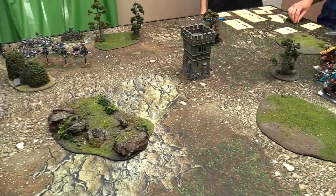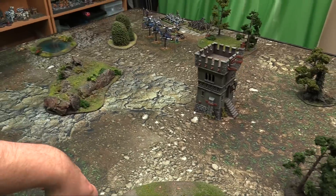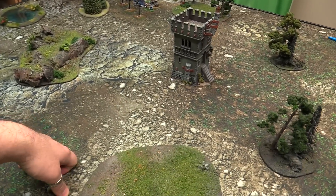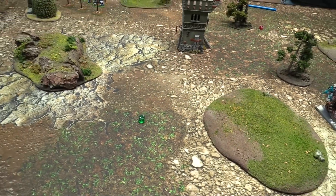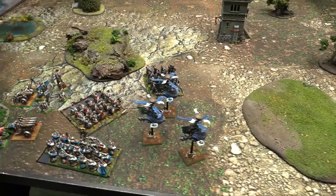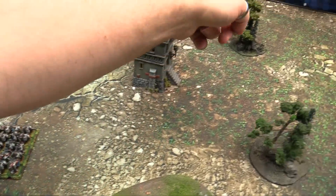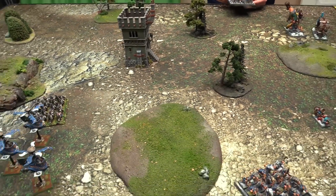Here's our table set up for the Watchtower scenario - Watchtower in the middle. We'll dice off to see who controls it initially, and who is the Attacker and who is the Defender. Rolling off for Attacker/Defender: I get a 2, you get a 2 - reroll. I get a 1, you get a 5, so you can choose. Deciding to be the one defending the Watchtower. You'll be placing the first unit, and then we'll alternate. We'll be back after deployment.